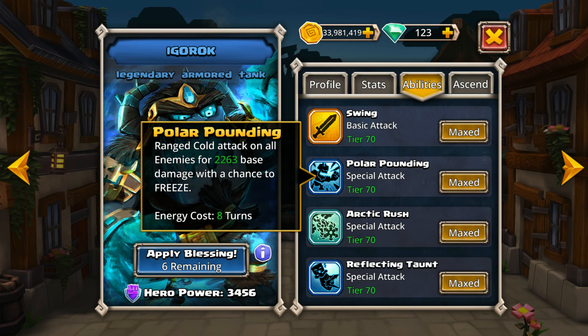At level 70, this is a ranged cold attack on all enemies that does 2,263 base damage with a chance to freeze. This is a really good attack if you're looking for a stall tactic or trying to create a break from incoming damage. It does have an energy cost of 8 turns in order to use it again, so it's kind of rare to get it off more than once in a PvP setting, and in a dungeon you may be able to do it at least 2 times depending on the length.